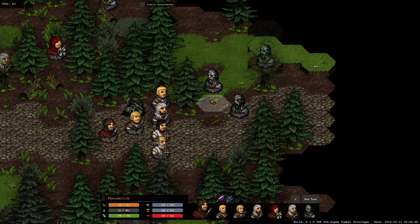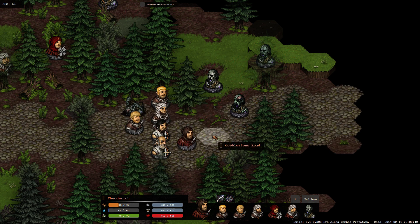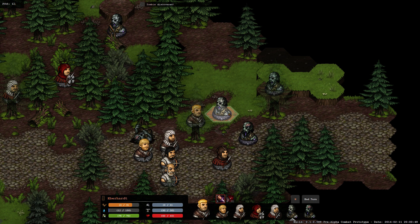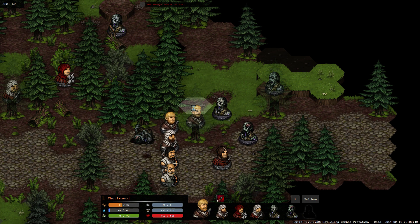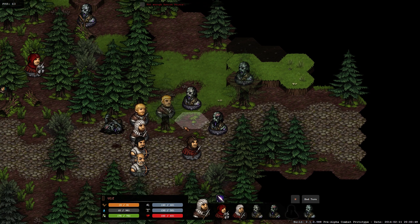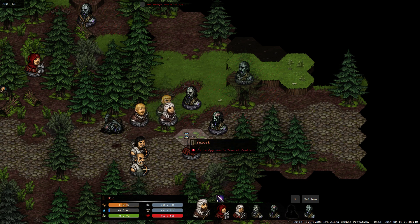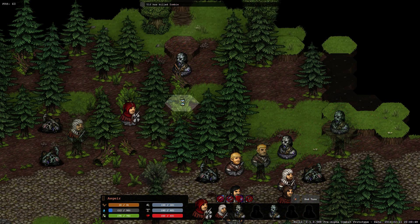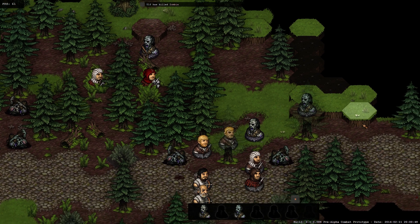Letting some arrows fly - you can see the little arrows hitting the ground left and right. Moving down to protect our ranged units. Going a bit aggressive on these guys to speed things up. The forest is hindering his movement - let's engage this guy in the woods where we have two guys with shields. If you have a shield you're pretty well protected.